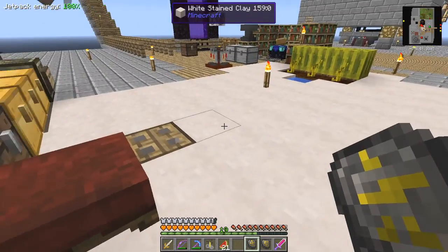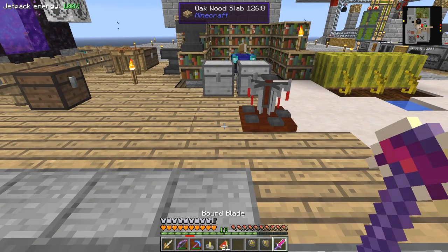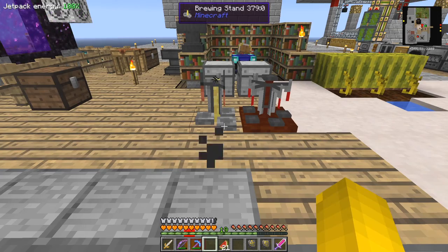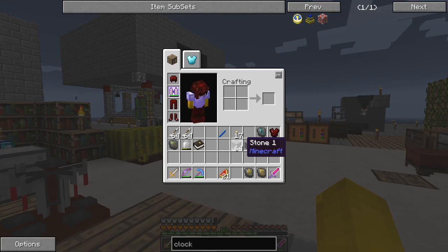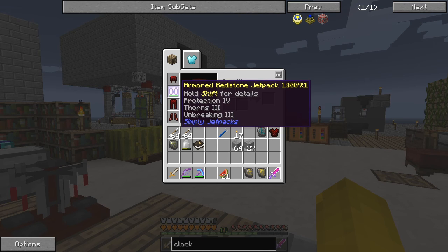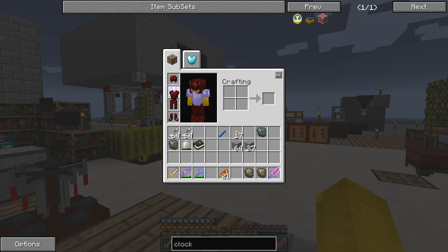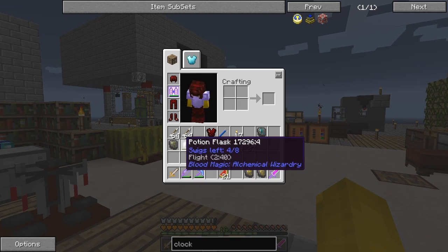Let's put that down beside this one. I've also been upgrading my armor - I've now changed it to Protection 4, Thorns 3, and Unbreaking 3, so it's going to be pretty robust. But I could use this bound chestplate - if I do that, the protection goes up to 10. So maybe I will use that and use some potions.